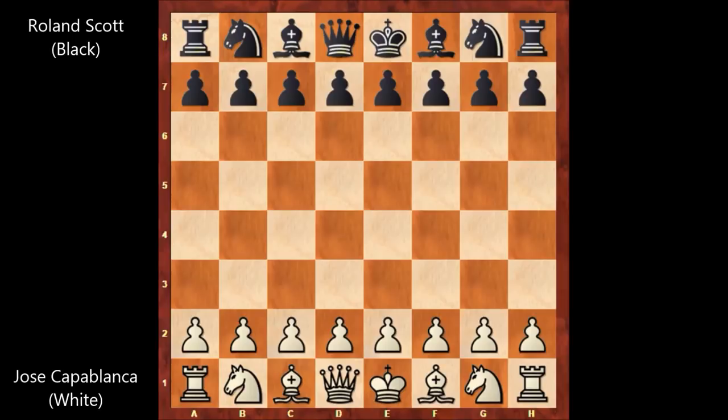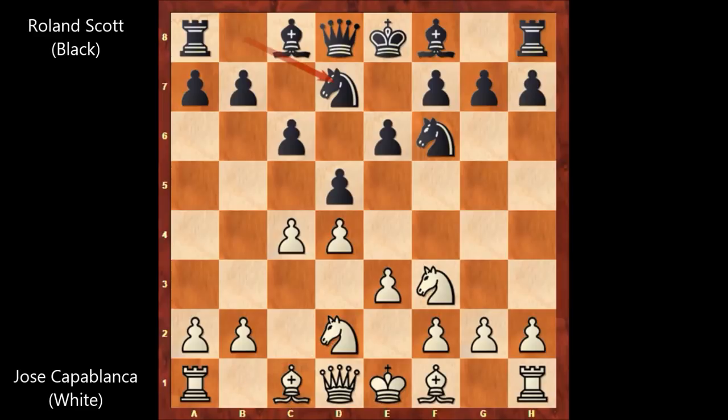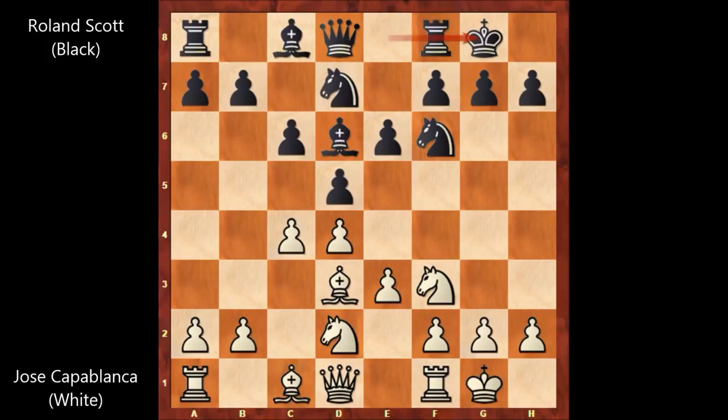So let's check out how this game went. Capablanca, playing with the white pieces, starts with d4, d5, c4, c6, knight to f3, knight to f6 — black is declining the Queen's Gambit. Then e3, e6, blocking the diagonal for the light-square bishop. This is the Semi-Slav defense by black. Knight from b to d2, knight from b to d7, bishop to d3, bishop to d6, and both players castled.